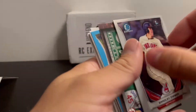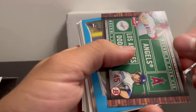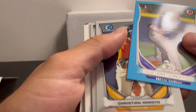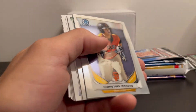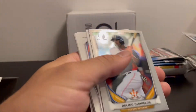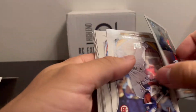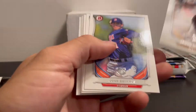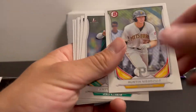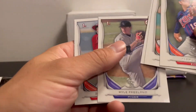Bradley Zimmer. Let's see what our blue is — Forrest Wall First Bowman, numbered to 399. AJ Reid. Doesn't look like we have an autograph. Jack Flaherty First Bowman, Matt Chapman First Bowman paper, Kyle Freeland.